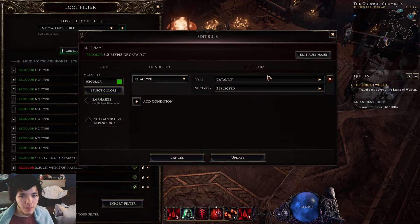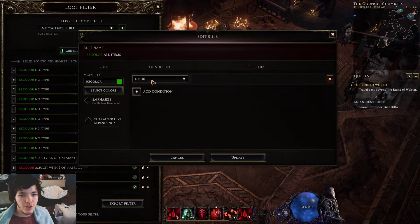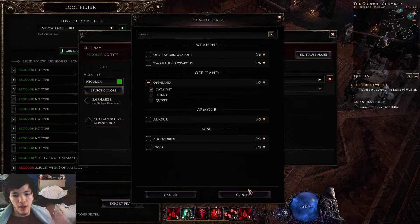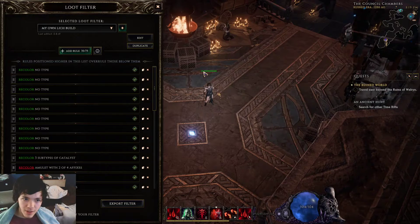Now I'm going to look at specific items, and this part is actually a lot easier. You add a condition, select item type, select the type of item you're looking for, and create one for every single item slot — so ten or eleven slots as I showed with the gear. You can count them: one through eleven item slots.